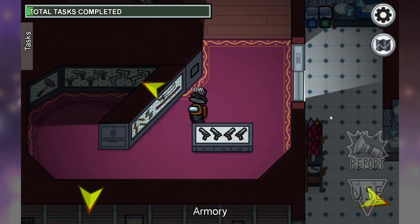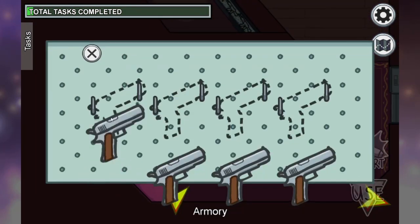The same thing applies to the pistols. Pick up all four, head over to the corner, and then move them into their slots.